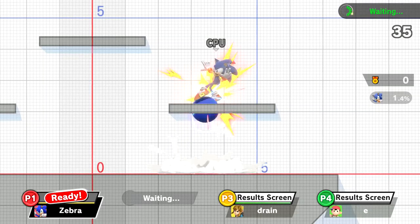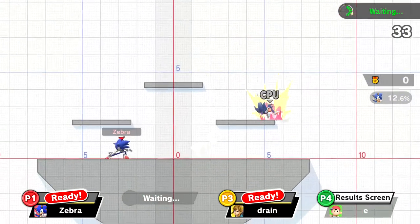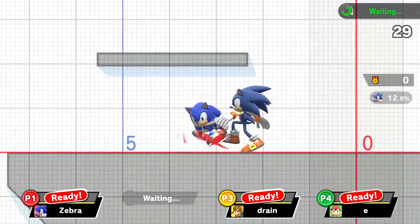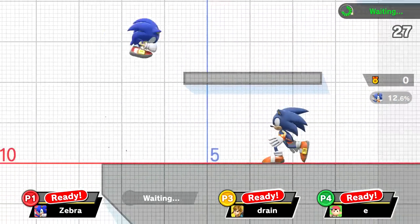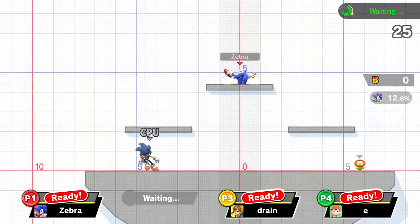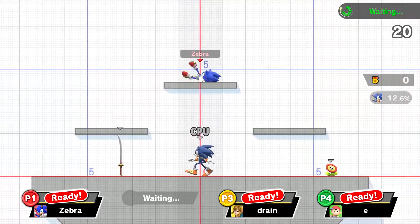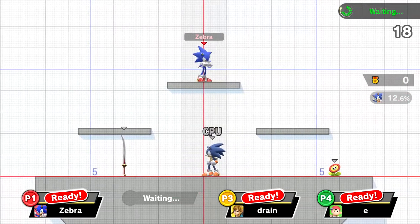Let me show the taunts before attacking. The up taunt is a little front flip. The side taunt — he runs in place at Sonic speed. Then the down taunt — he has a cool little dance move, a little windmill. That's pretty cool.